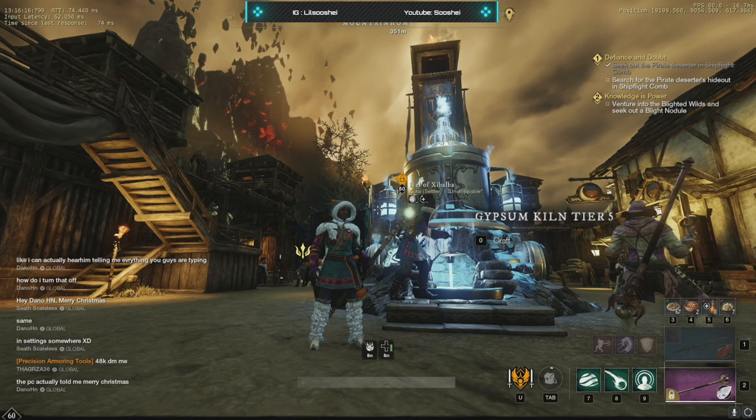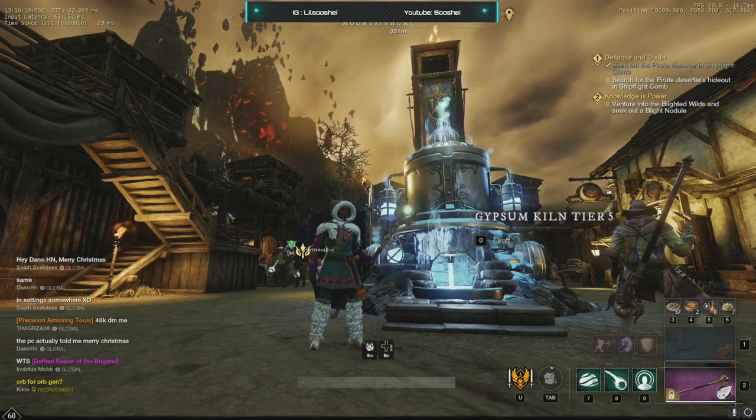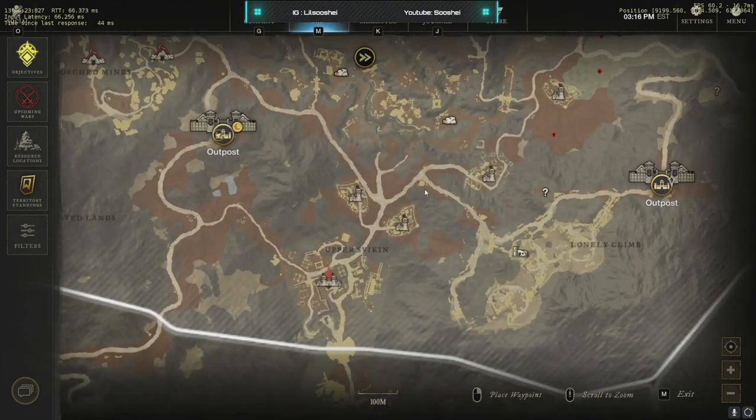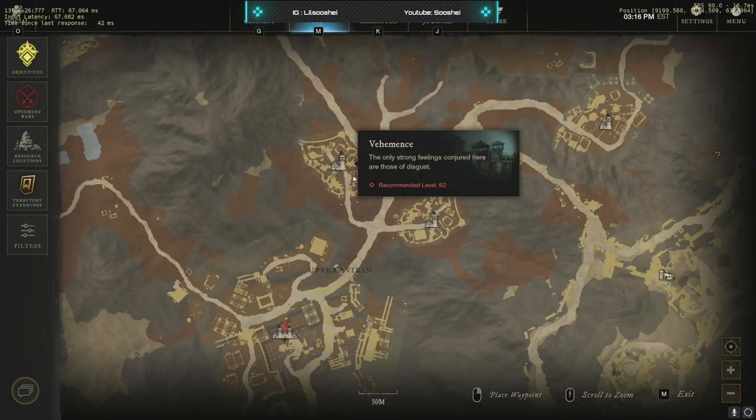Before jumping straight into the dungeon, you should come to Shattered Mountain and check out these two locations. They have a ton of mobs you can pull at once so you can practice your rotation and survivability. There's also a bunch of chests in here you can loot daily.